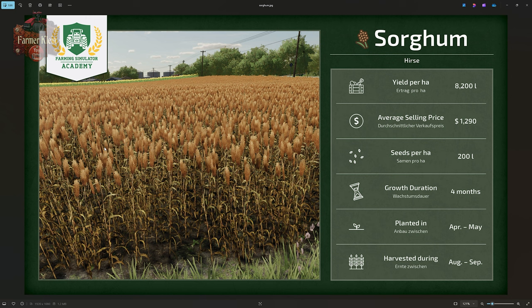We're going to expect a yield of 8,200 liters per hectare. Now that's going to be a non-bonus yield — a straight stock yield as if we didn't do any fertilization or any other field enhancements. We have an average selling price on easy of $1,290 and we're going to use an average of 200 liters of seed per hectare.